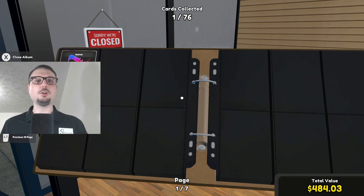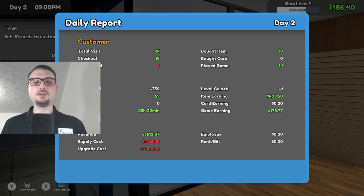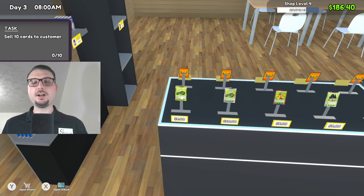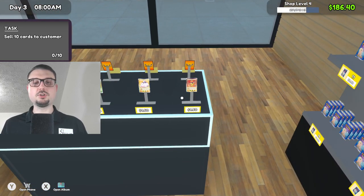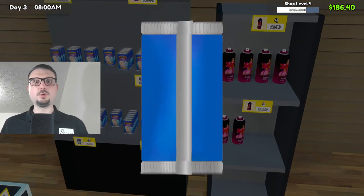We're gonna end the day — actually we made $86, that's not bad. So we're gonna start this new day and look at our beautiful card display. We do not have the Hydroid up there but we do have some decent cards, a couple cheap ones. Since we're starting the day, let's go ahead and crack open a pack and see what we got.